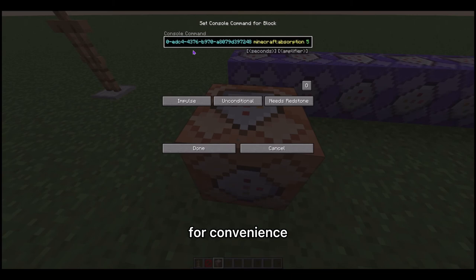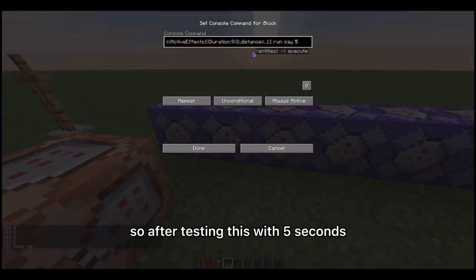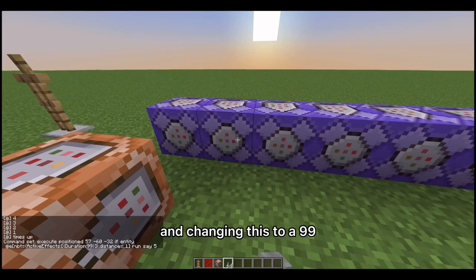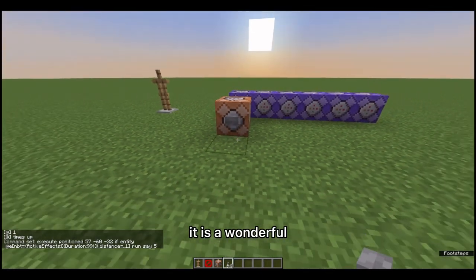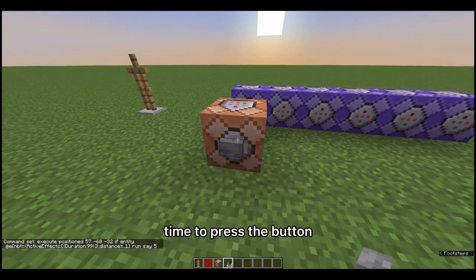I'm going to put the give effect command in a command block for convenience. After testing with five seconds and changing the value to 99 as mentioned, everything is ready. It's a wonderful moment — time to press the button.